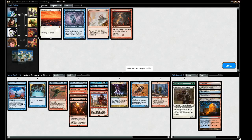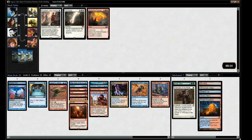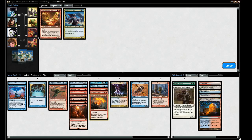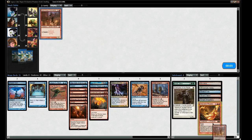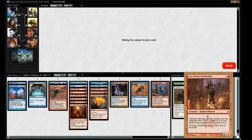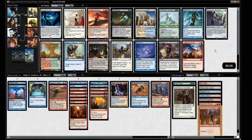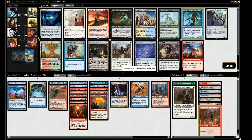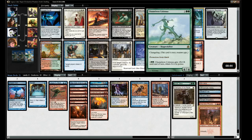Dragon Fodder is really bad - you have to be playing aggressively. Taking Rift Bolt instead. Stoke the Flames with Convoke is great - perfect with token strategy. Taking Chandra's Phoenix. Glen Elendra Archmage - taking the Archmage. We're already pretty much decked out.